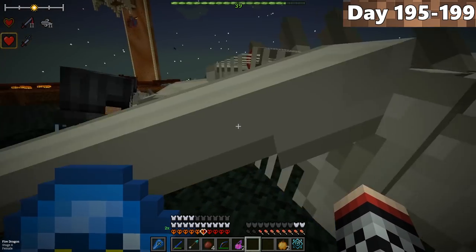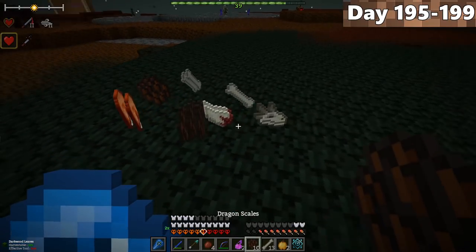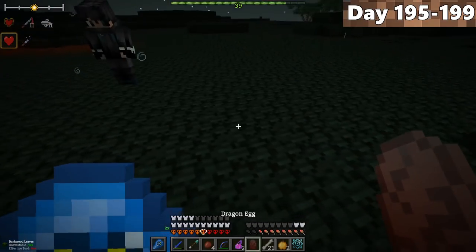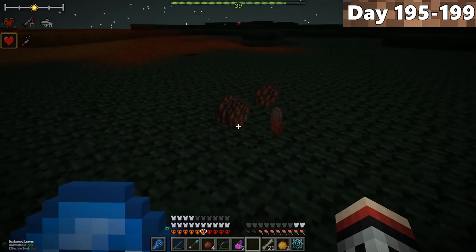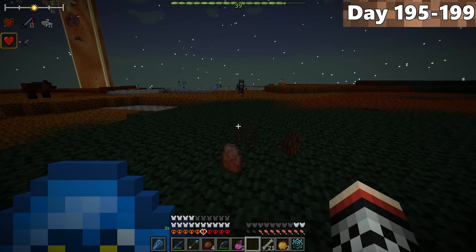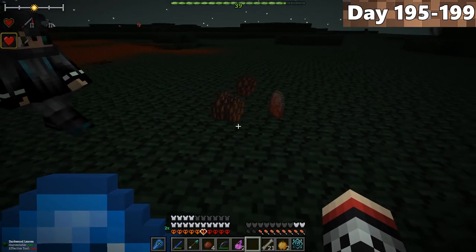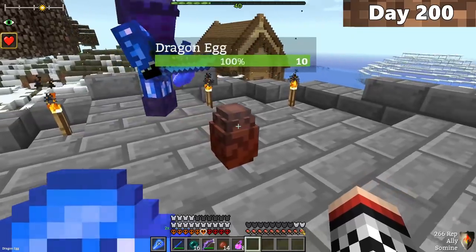Keep in mind — if we die, the entire world deletes. I used enderpearls to get back up. The dragon blew fire all over me going past. We re-potted strength and speed, and with it aggroed back on Forrest, I took the opportunity to unleash an insane amount of damage. I landed the killing blow on the stage four dragon. All the dragon's loot dropped, and the dragon egg was acquired. We brought it home safely — stay tuned to the next 100 days to see what happens.